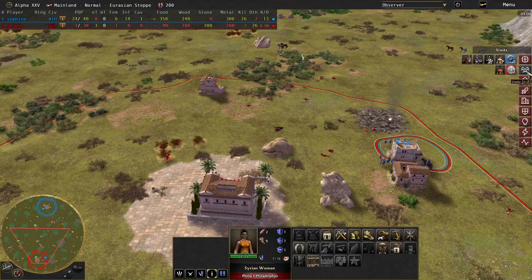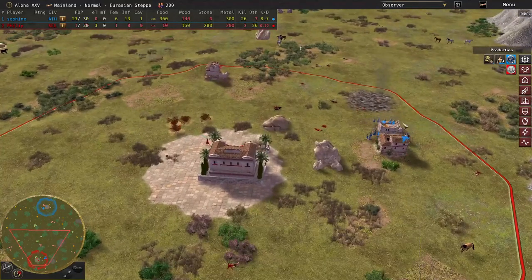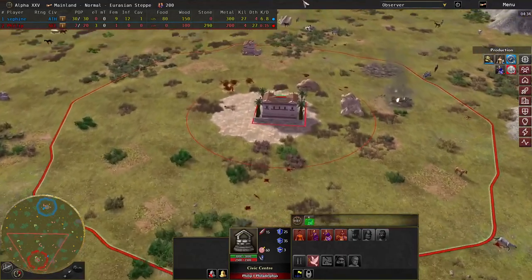At this stage Keterina is not really bothering to queue much up — just women back at the base. Captured a house, destroyed it. We're at four minutes, and that was with a max population of about 26 — she lost four. Still making infantry, but that's largely it. That's a winning position. If you do an eco build from this point, you're basically going to have a resignation on your hands.